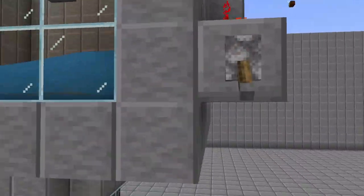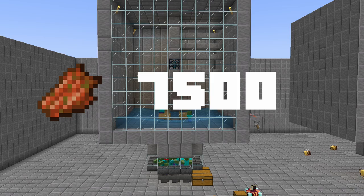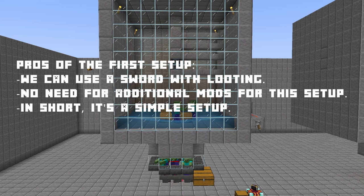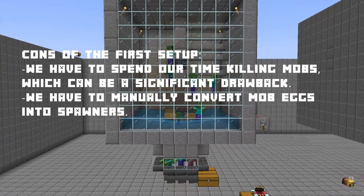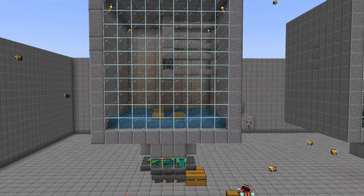After an hour of using this setup, you can expect to obtain around 7500 rotten flesh. Pros of the first setup: we can use a sword with looting, no need for additional mods, it's just a simple setup. Cons of the first setup: we have to spend our time killing mobs, which can be a significant drawback, and we have to manually convert mob eggs into spawners. For the initial setup, there is not much to complain about, as it serves its purpose.